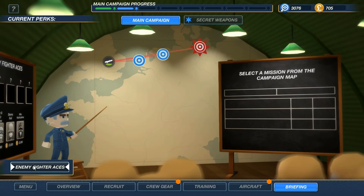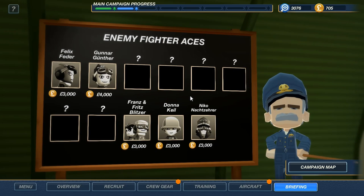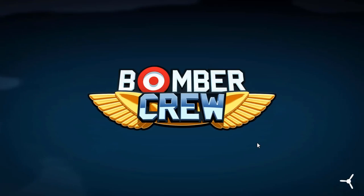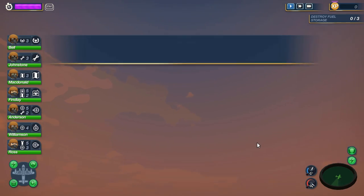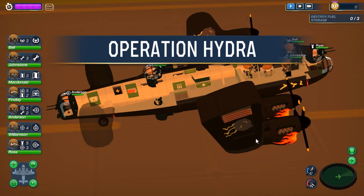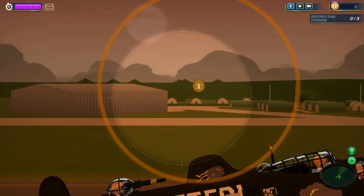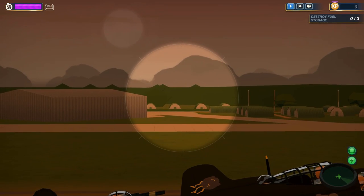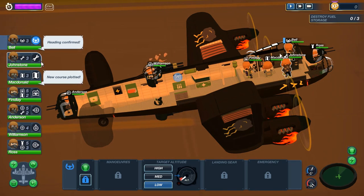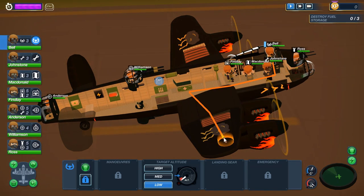Before we begin that, let me just show you the enemy fighter aces. They have fighter aces — these guys are extremely annoying to take down and they've killed me before. With that, let's go on the big mission. We'll most likely get killed, but whatever — Operation Hydra. I have explained everything we need to do. Let's go. Our crew is not nearly ready for this, but I'm definitely sending them — probably to their deaths.